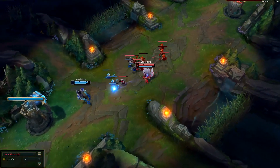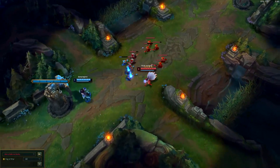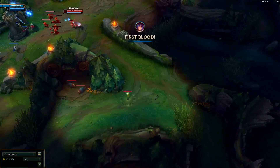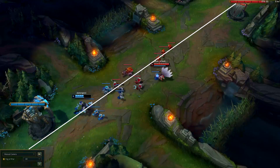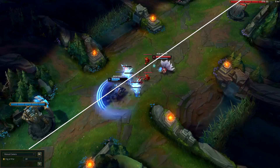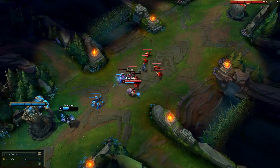This lane starts out rather ordinarily, with Faker using his range advantage on Ahri to take push and crash the second wave. He then makes use of this time while Silas is under tower to place a ward. Now let's draw a line through the centre of the lane, making note that Faker never again crosses towards the top side of this line. What Faker has essentially done by placing this ward is made himself a safe side of the lane. If the enemy jungler tries to gank Faker from the bot side, he'll spot them on his ward and be able to run back to tower. Whilst if they gank from the top side of the lane, he can retreat into bot river and to safety.